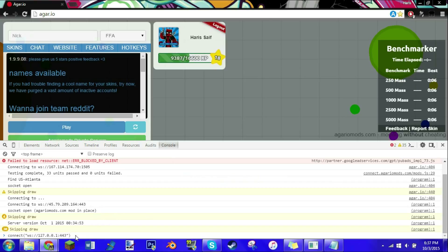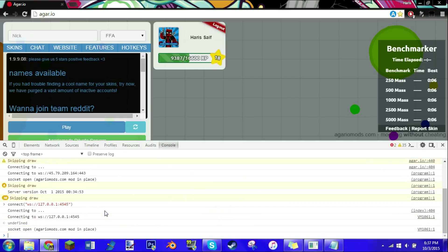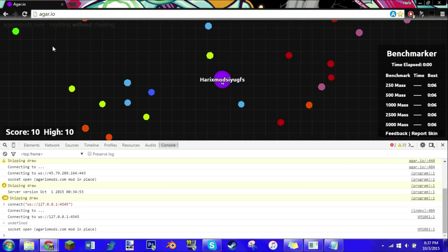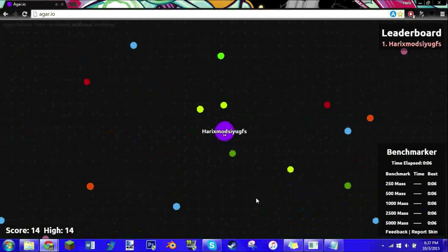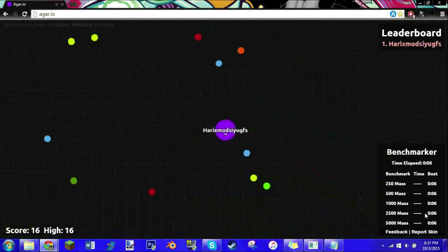And if you change — sorry, my bad — when I was saying 433 earlier, it's 443. Sorry about that. So if it worked for 4545 for you, you want to change this to 4545. If it worked for 443 for you, you want to change it from 4545 to 443. Then just click enter, and there you go — that is your private server. Just put in any name you want. As you can see, you'll automatically be number one on the leaderboards because there's nobody else on the server with you.